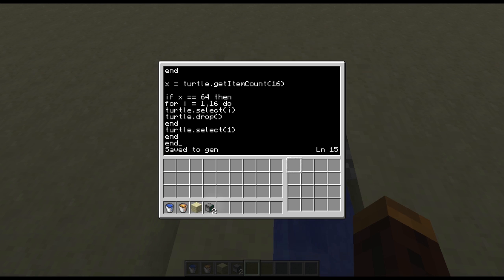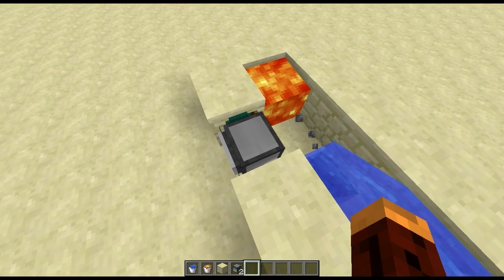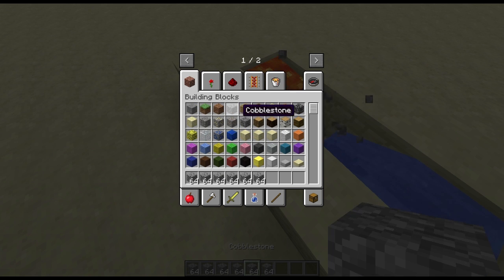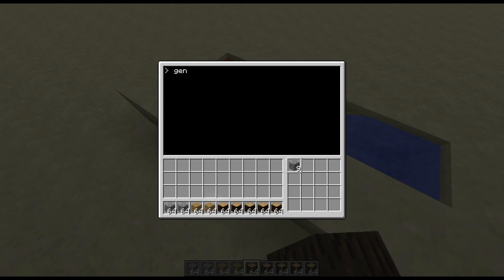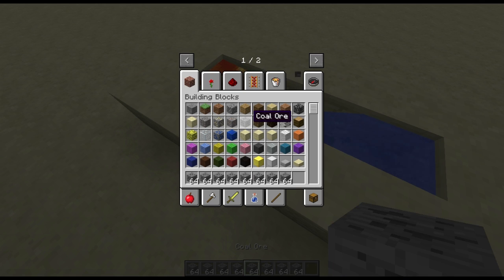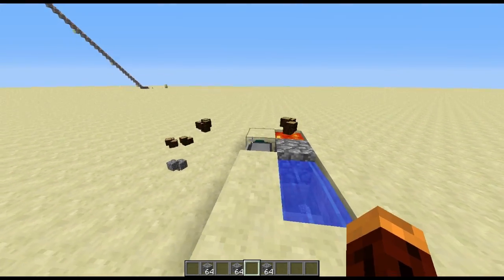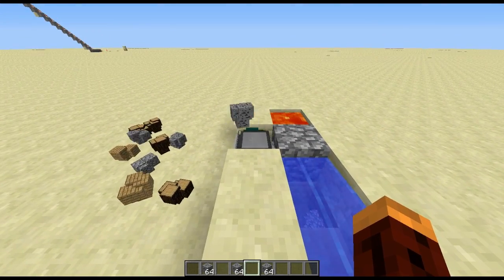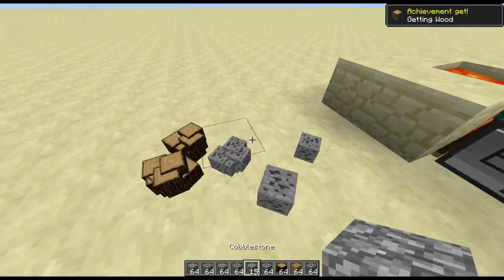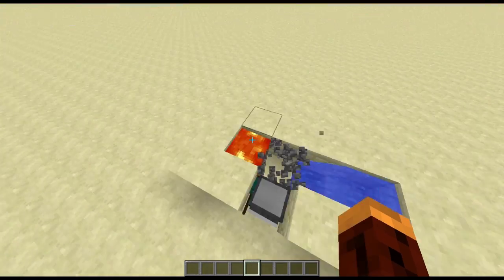Let's test that out — just type in 'gen' and there it goes. It's going to collect all the cobblestone now. I'm going to fill the turtle up with random blocks until it gets up to slot 16. Once it gets up to 16, it just spews them all out and resets itself. Once all the items are clear, there it goes. The collection percentage isn't very high, but it still works.